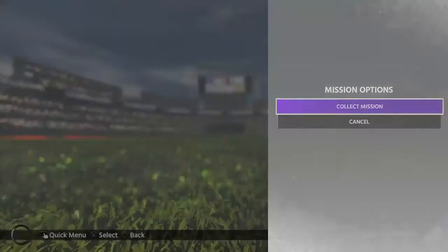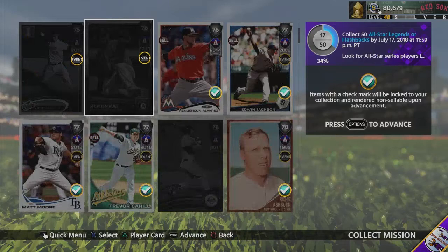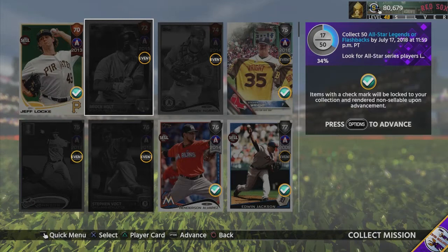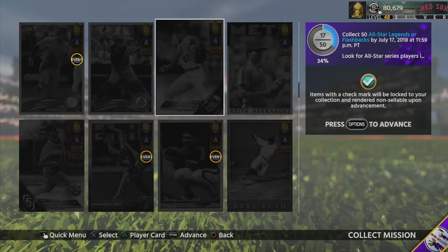The first mission I have to complete is the All-Star Collection — this one's going to give me the most trouble because you really do have to grind for it. You have to collect 50 All-Star legends by July 17, 2018. You need to complete this collection to earn Tony Gwynn. I'm going to have to buy all the All-Star series players released today and also do some team epics.